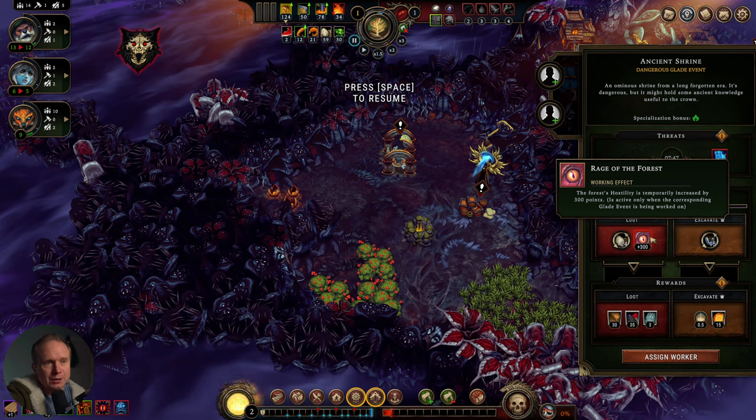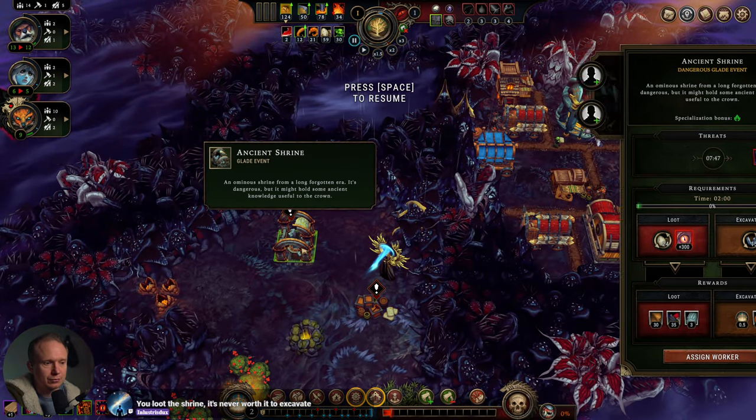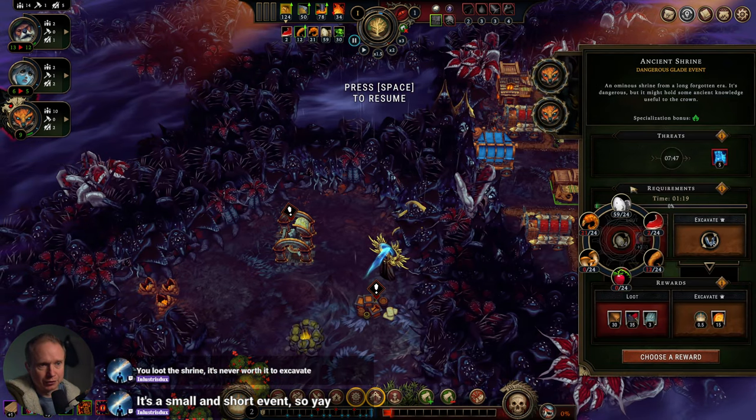A lot of good stuff going on here. What is our ancient shrine? That's not a solve we're going to have an easy time doing. The forest hostility is temporarily increased by 300 points for 200 minutes. I think we have to do the looting, and we need to do it ASAP. We have enough time.